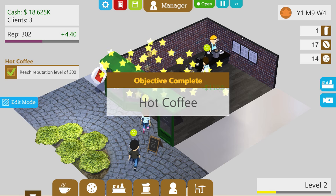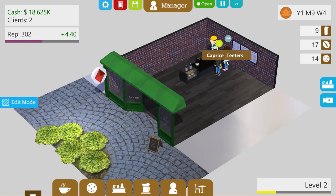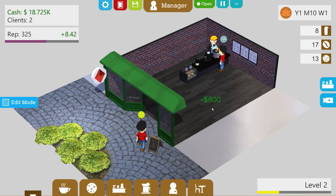That takes me back to my barista days! Objective complete — Hot Coffee. We got the rep level of 300 and now the Pinewood location is unlocked! We're almost up to $20,000. People in the comments are telling me how expensive the coffee was — $800 per coffee. I don't think you can actually manage the price on that, but people are happy spending $800 on coffee. Who am I to say no? Must be nice wherever these people live. Can you guys do the math on that — how much would you make an hour if you're okay spending $800 for a cup of coffee?